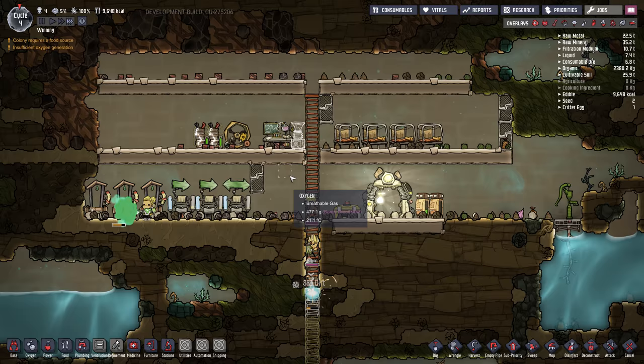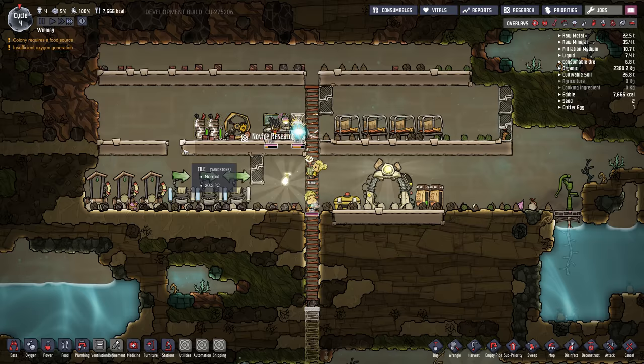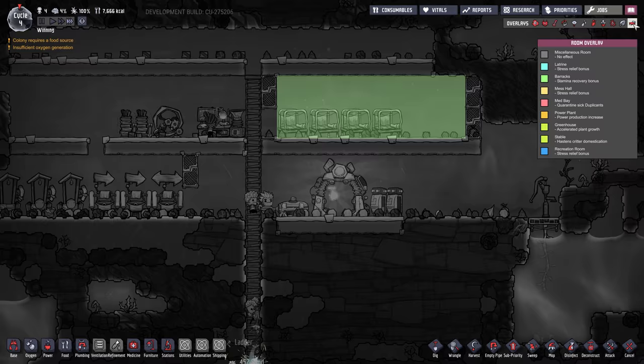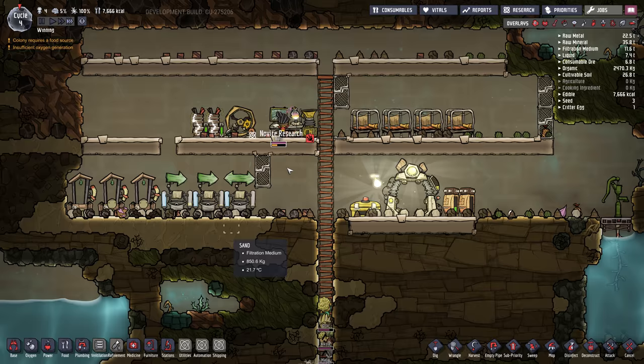I'm going to deconstruct one of these tiles to allow some of the air to flow better. Later on you get an air flow tile which lets air flow through tiles, but for now we can just poke holes in the floor. If we poke a hole in the bedroom floor we'll lose our room bonus, which would be bad, so I'm not going to do that.